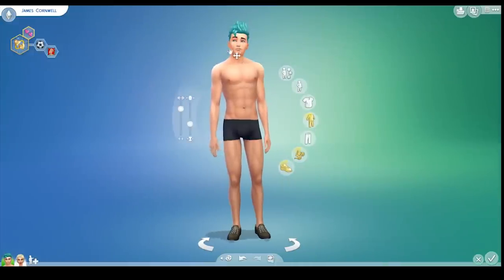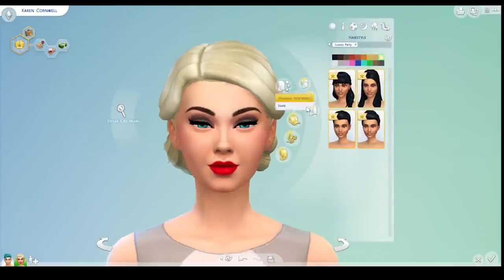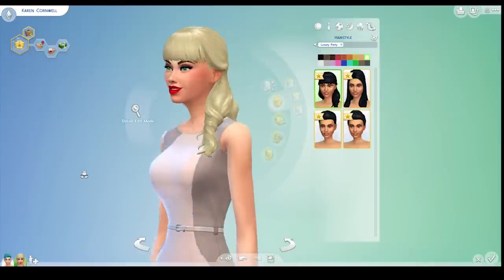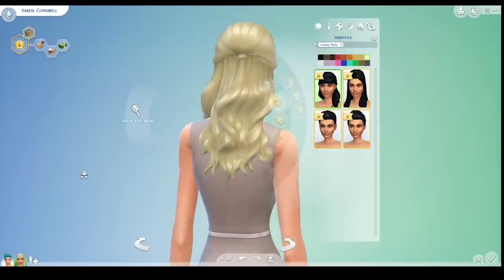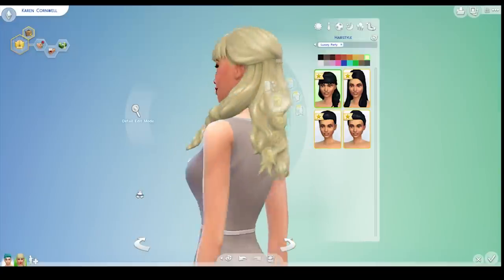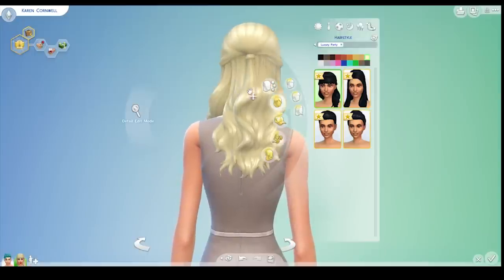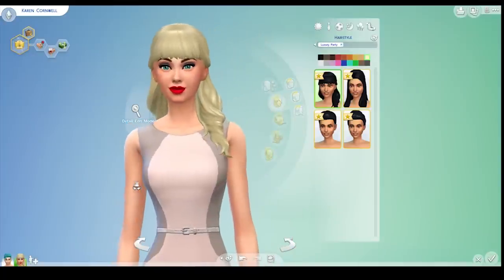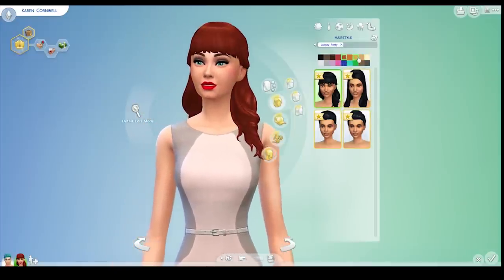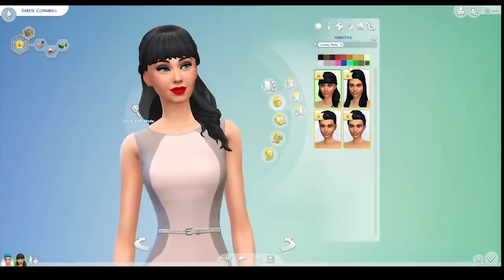That's everything for the guys. Let's go over to our lady Sim and have a look at the hairs first, because that's what I'm most excited to see. So we have this do — fringe, hair to the side. I really like this; I could use this for a lot of Sims and we don't really have anything quite like it. The graphics of this hair and the movement up here, and how the lower part of the hair stays still — that's really nice detail. Different colored hairs — it's really nice.